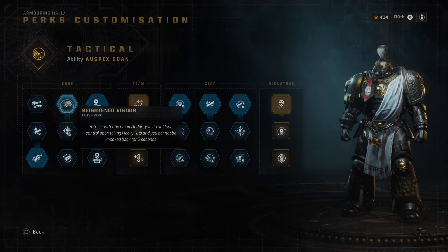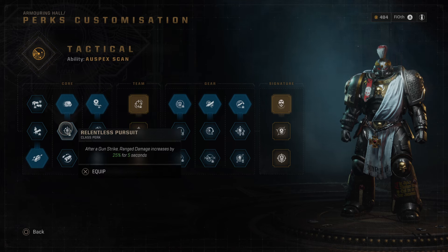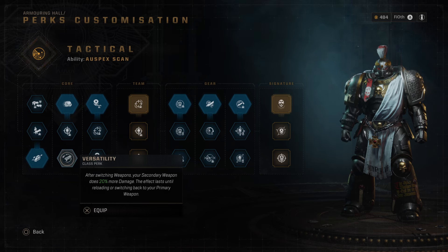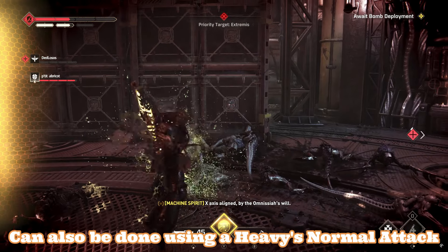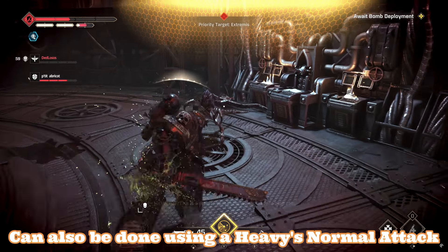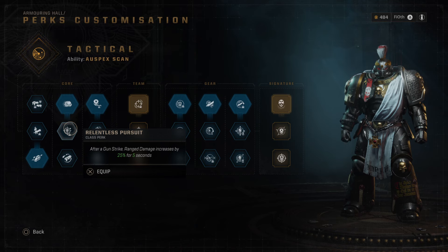Second perk is Heightened Vigor — after perfectly dodging, you cannot lose control from heavy hits. Relentless Pursuit — after a gun strike, ranged damage increases by 25%. And Versatility — after switching weapons, your secondary does 20% more damage until you swap back or reload. Versatility is great if the class can use the plasma pistol, but the Tactical can't. We're picking Relentless Pursuit. Pro tip: you can proc gun strikes on demand by charging the first attack in your combo string on small enemies. If it doesn't kill them outright, it will knock them prone and you can execute the gun strike, giving you 25% extra damage for 5 seconds.